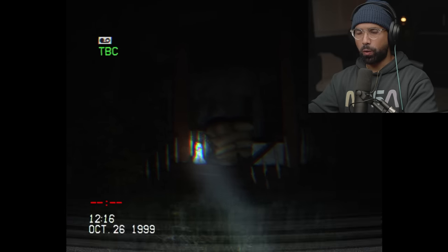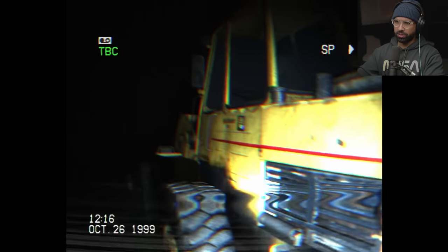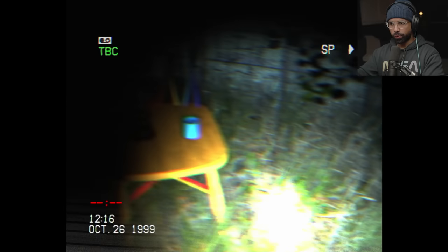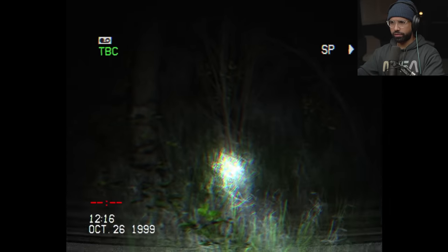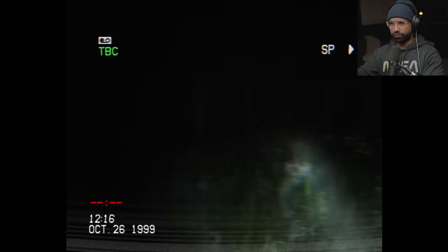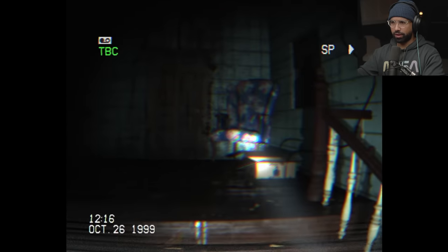Before we go inside the house, we're gonna go here and investigate the outer perimeter of this property. This probably belongs to my crew — we've been trying to demolish this property to obviously build something new. What do we have here? What the fuck was that? I don't even know how to interact with things. I think the game said you have to use right-click or something for certain texts.